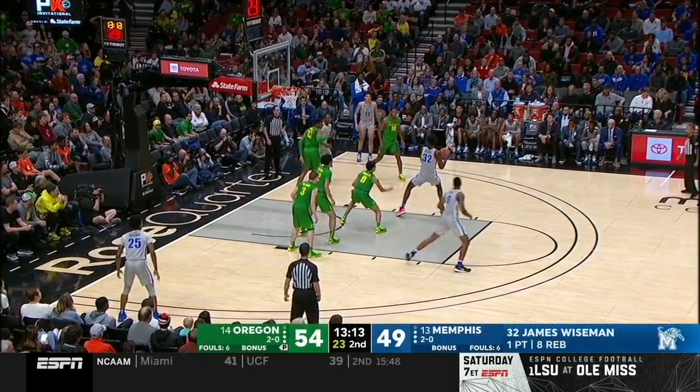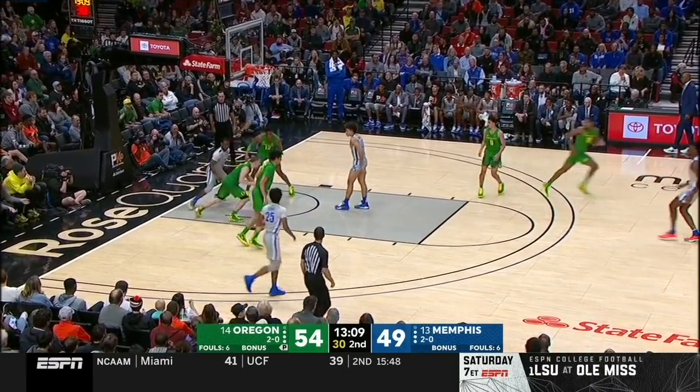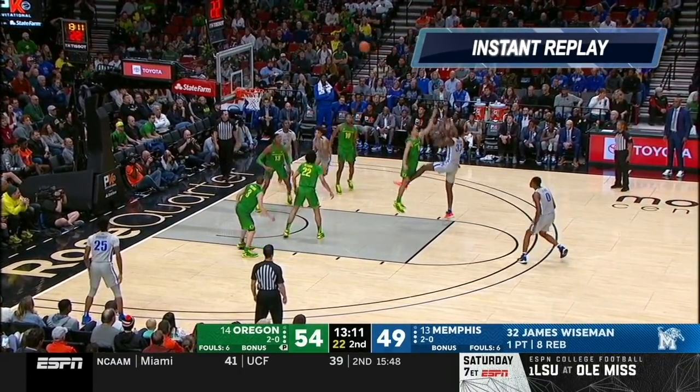Wiseman catches around the foul line, decides to take a spin backwards and a ridiculous fall away. He's just not good at those shots, even though he thinks he is sometimes. Just a bad idea, bad execution.